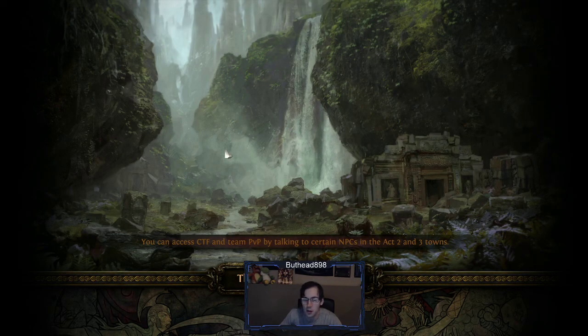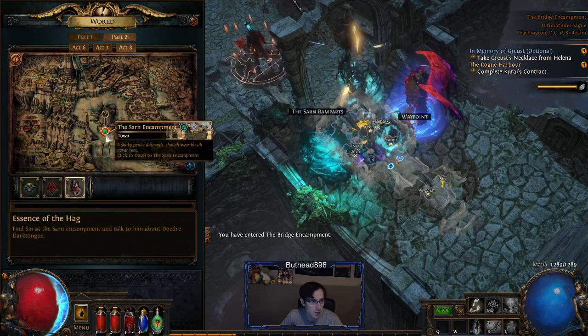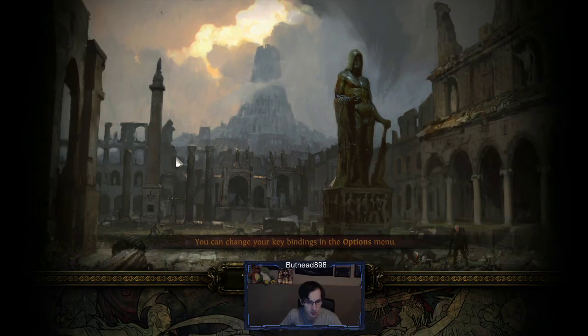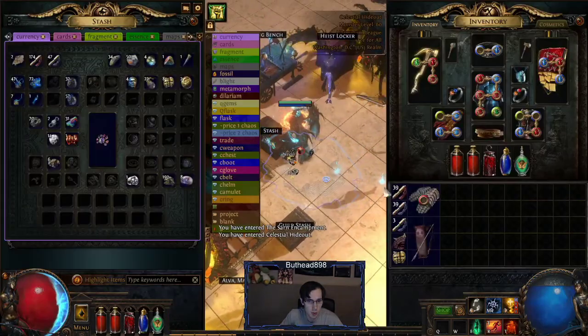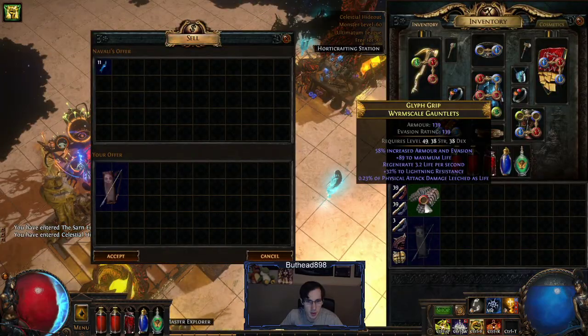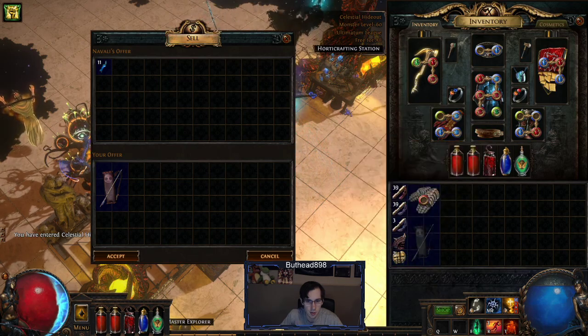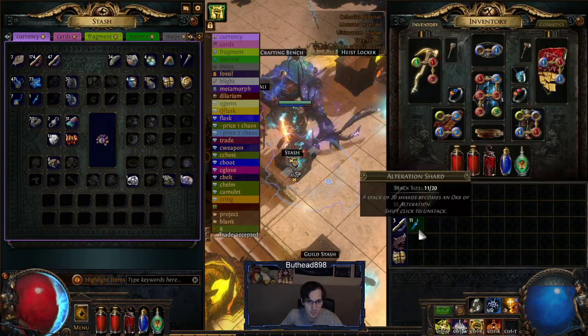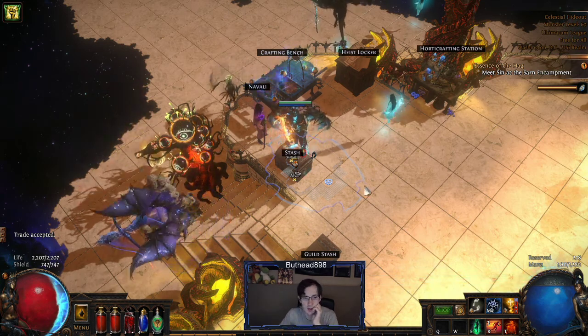That's pretty much the build so far. It's definitely going to get better when we get more of the gear going. Right now I don't have the gear — I don't have much to show. The next video we should be in maps, so I can definitely show off more. There's just not a whole lot to show as of right now. Once I do a revamp of the gear and the character, it'll definitely be much better. I'm at 10C now, so I could probably buy one of those rings.